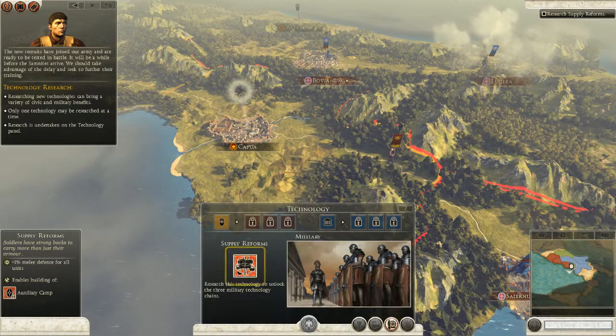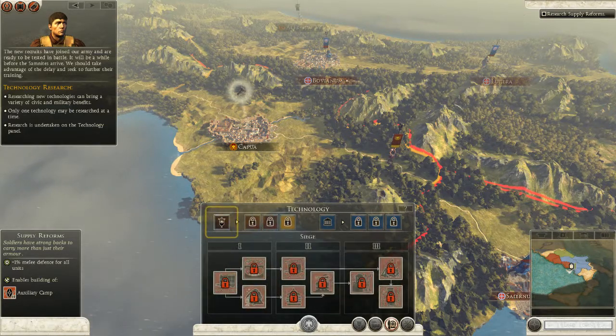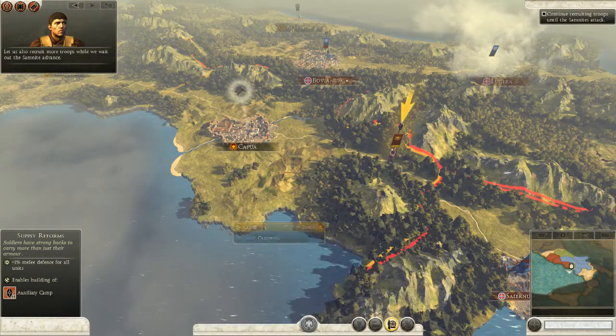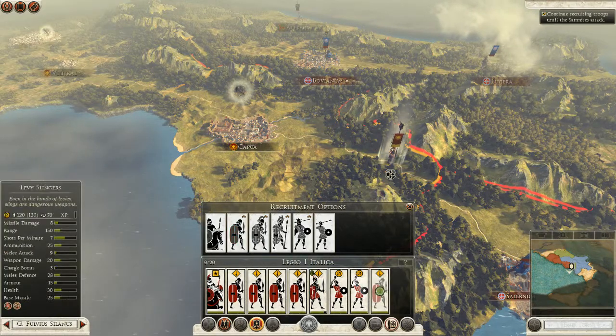One technology at a time — this feels very Civ-like, probably not as involved but we'll see. We have military and civil research trees, but it only lets me do military right now. Research unlocks access to three trees here. More avenues of research and training will become available as our expertise improves — continued development and learning is vital to keep in step with our enemies. Let us also recruit more troops while we wait out the Samnite advance — it's basically funneling me into recruiting this particular one. Come, fight for Rome!